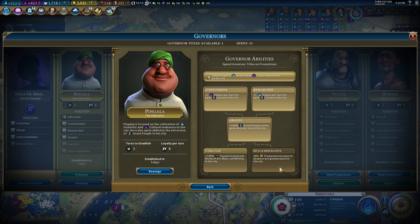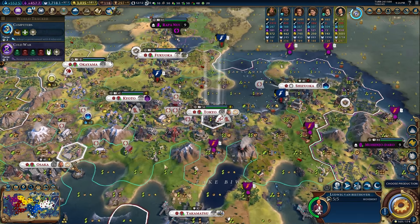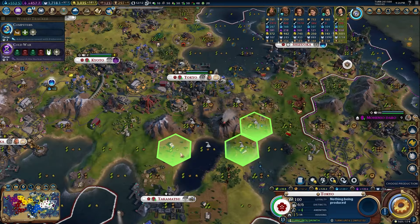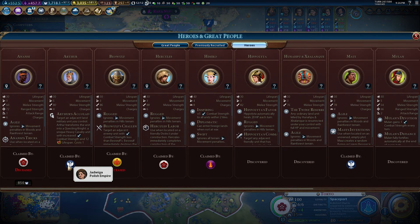I'm going down into Space Initiative — I definitely want production toward space race programs in the city considering how close we are to building a spaceport. Spaceport's ready to go — 10 turns. Can I rebuy Hercules? Not yet — but next era I can, so let's go to the broadcast center instead.